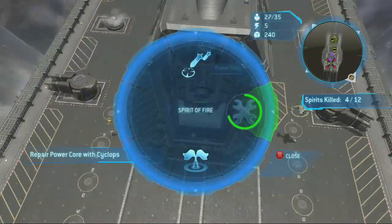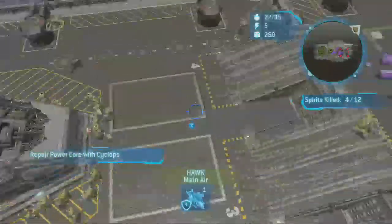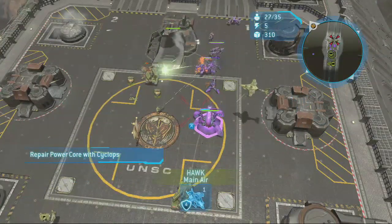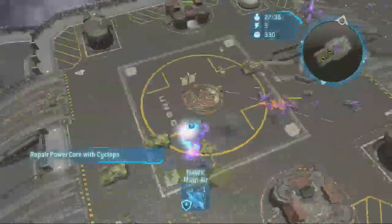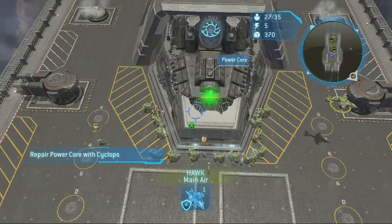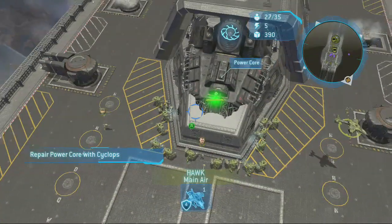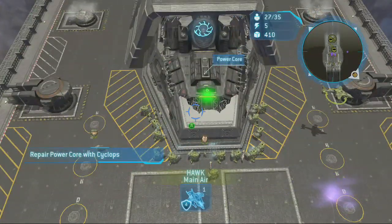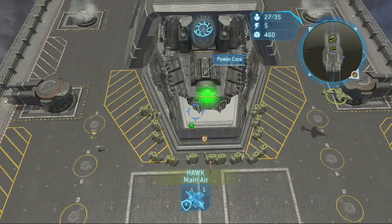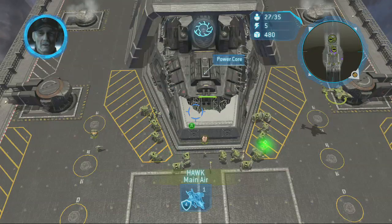Don't make any battle units — the guys you start with are sufficient to see you through. Make sure you use all the base points so you constantly have Cyclopses coming out, and set the rally point right there at the power core. If you do that, you should have enough time to heal it three times within the four minutes.